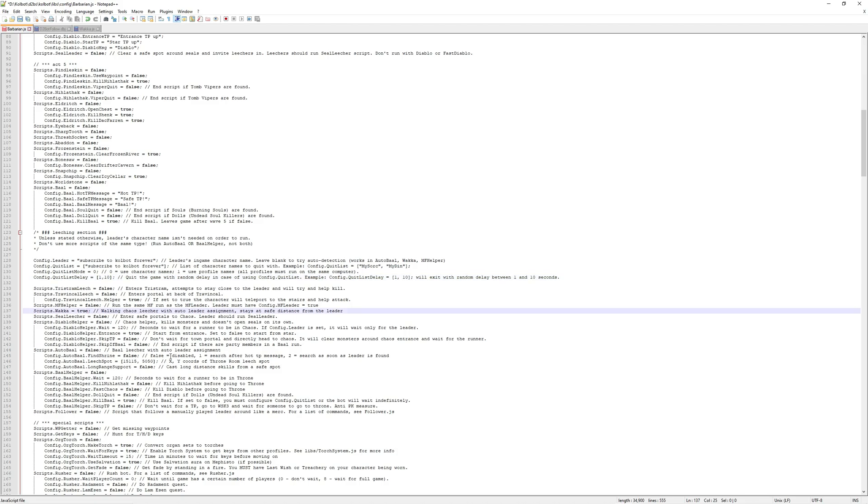Line 137 is the next line we need to edit — this is the actual WAKA line. We're going to change this to true so that we're actually enabling the script to work.